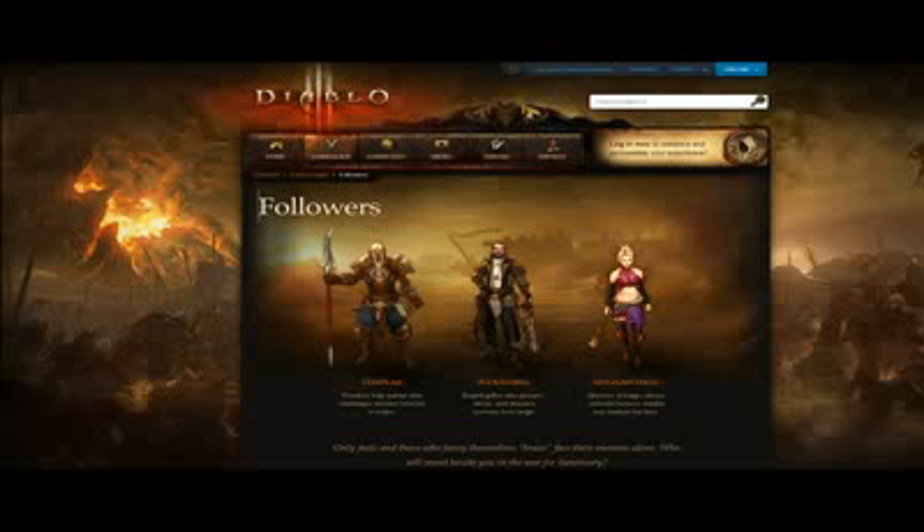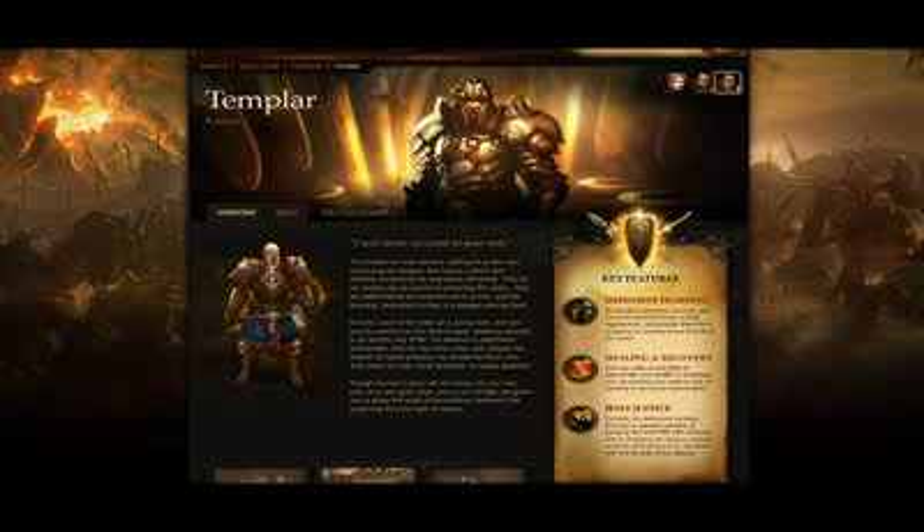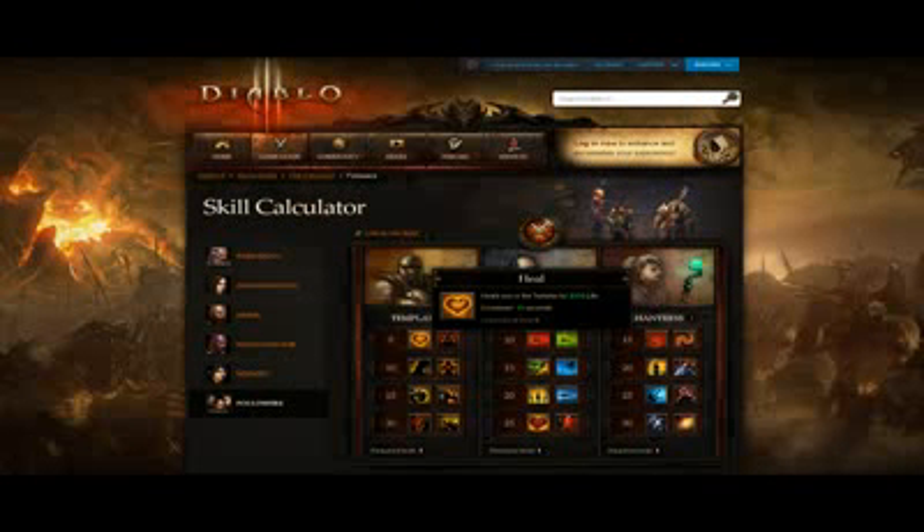There was an update on the community page of Diablo 3 — they added the followers. You're able to get information about each of the followers you can choose: the Templar, Scoundrel, and Enchantress. You'll get information about the background story of each follower, the skills they can use, and there's a skill calculator where you can set and test some builds.